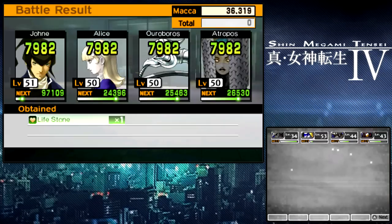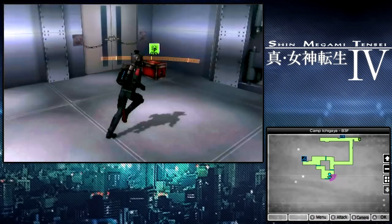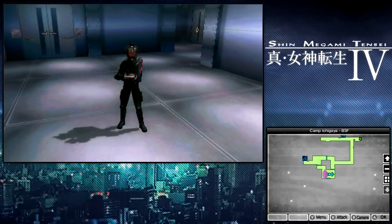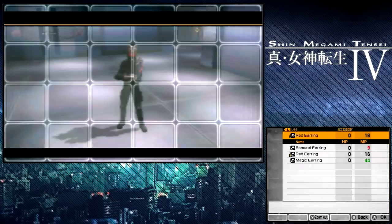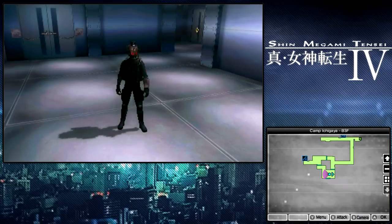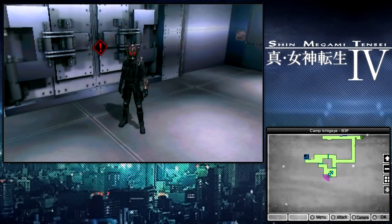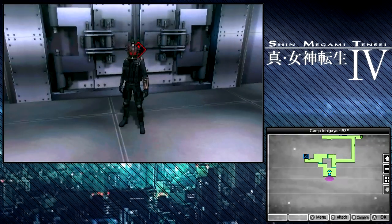That's pretty much going to do it for this episode of Let's Play Shin Megami Tensei. Actually, I want to get this chest real quick — Magic Ring. There's actually a demon I wanted, the one playing the guitar or whatever — his name escapes me. But we've made it to the bottom of Camp Ichigaya, so in the next video we're going to see what's behind this door. Thank you guys so much for watching — I'll see you in the next episode. Take care.